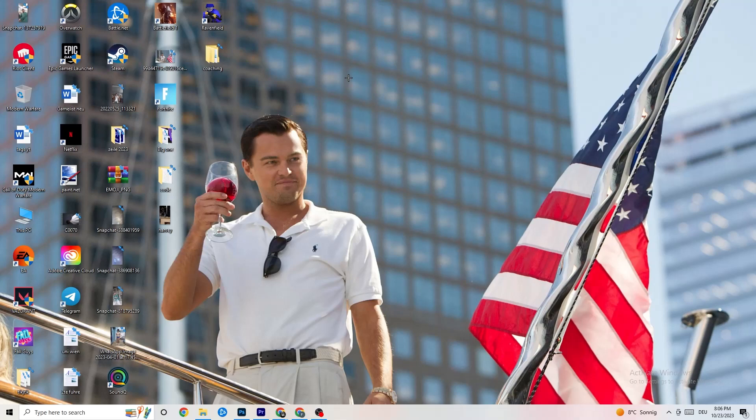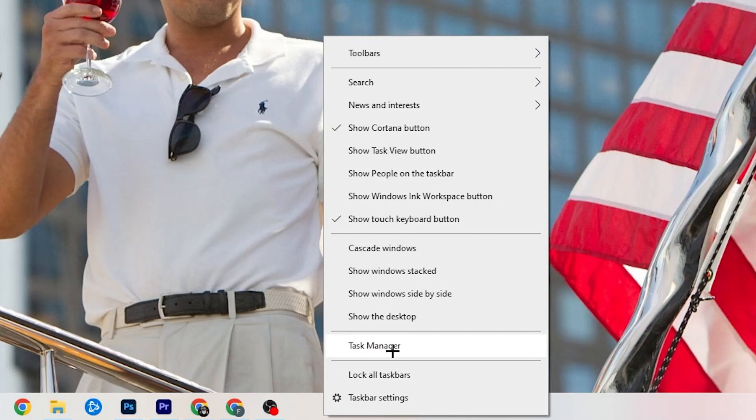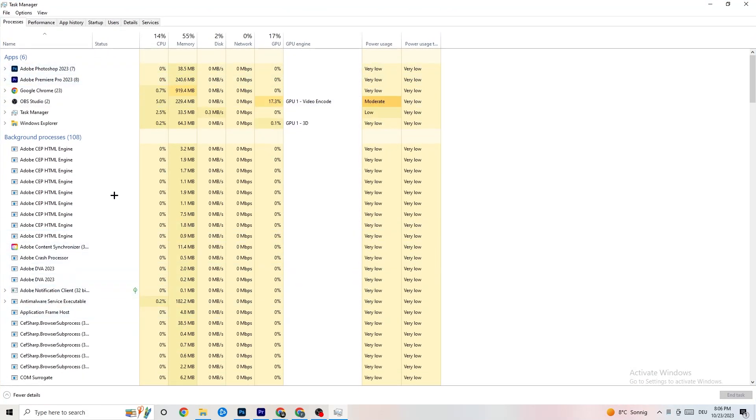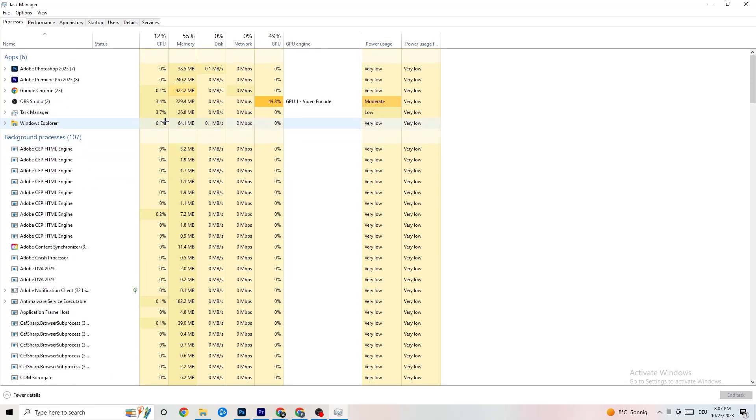The next step is to go to the taskbar at the bottom of your screen, right-click it, and open Task Manager. You'll see every program currently running. Go to the Processes tab in the top left. You'll see CPU usage, memory usage, GPU, network, and so on. End every single task that is currently using too much GPU or CPU — especially apps, but also any background processes with too much usage.